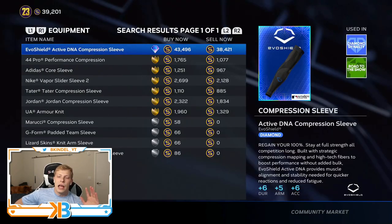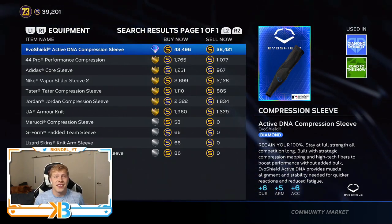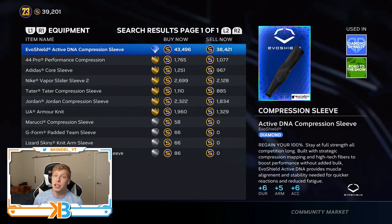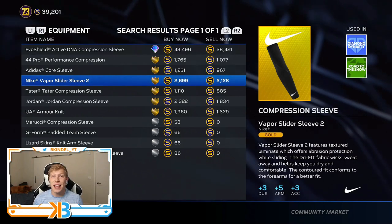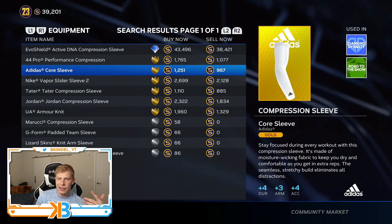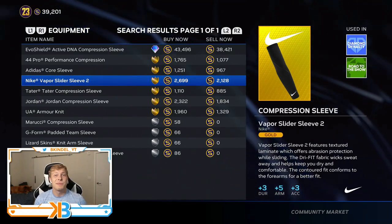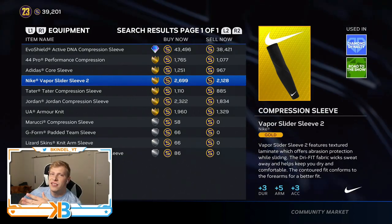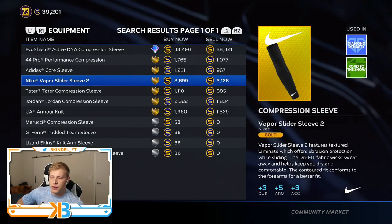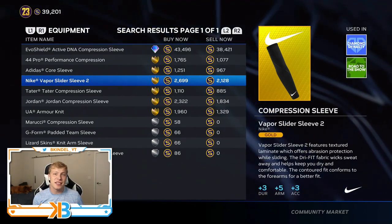At least with the compression sleeve we finally get into something more relevant. Diamond-wise, you only got one option at 38,000 stubs, but it gives you plus six durability, plus five arm, and plus six accuracy, which actually matters. But if you don't want to spend that much, the Nike Vapors give you the same plus five arm strength. You're losing about two to three on the accuracy, but I'd rather have the arm to begin with. Especially if you play short, third, or any of the outfield positions, it's valuable to have a good arm and you're still getting the accuracy boost. 38,000 is just a lot for the compression sleeve just to get plus three on accuracy. I don't recommend going diamond with this one — just stick with the Nike Vapor.